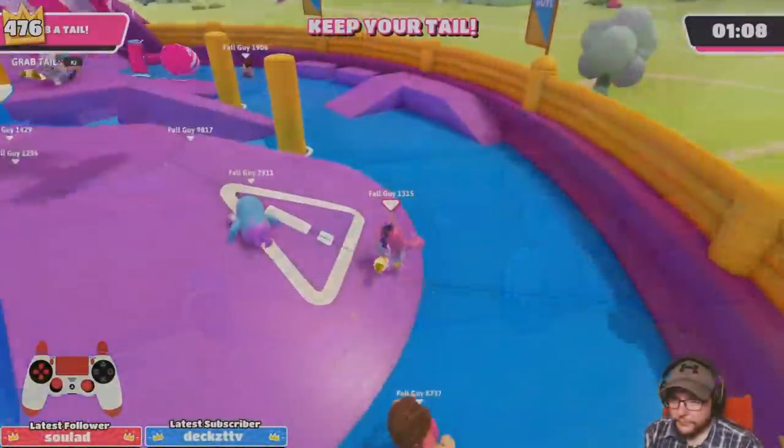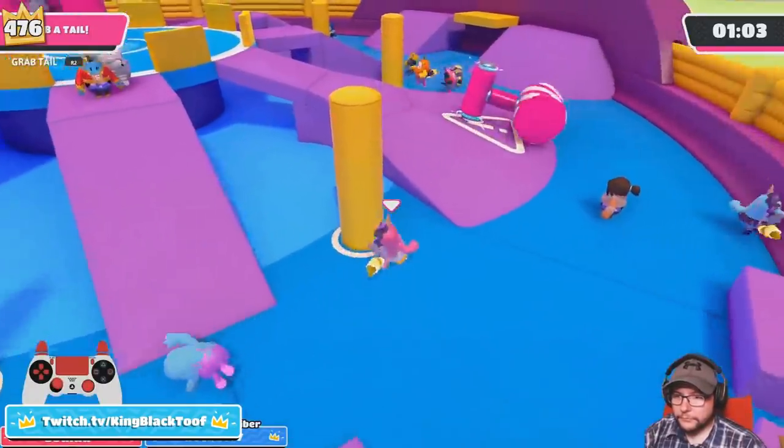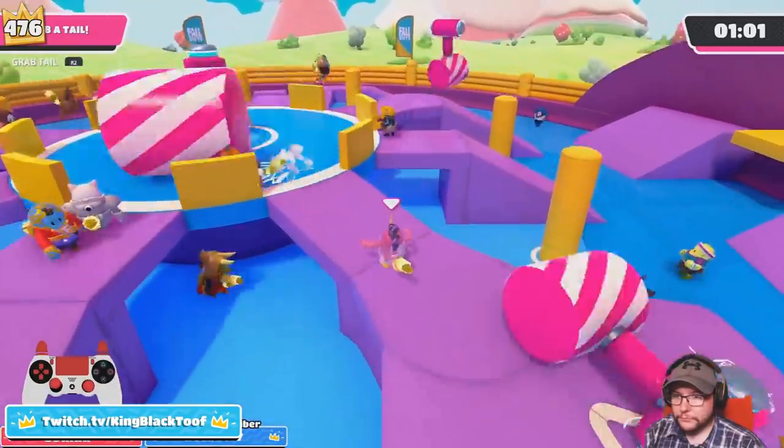That is it for my Wall Guys strategy guide. To reiterate: it's all about the floor is lava. You want to make your way across the top of the walls, get the best jump-off point, and get onto the blocks without having to climb up. Ideally you don't want to climb much — if you do, climb onto the walls, not the blocks themselves. If you're in with the mob, you've just got to stick it out and be patient. Wait for other people to finish climbing so you can jump onto an empty space.